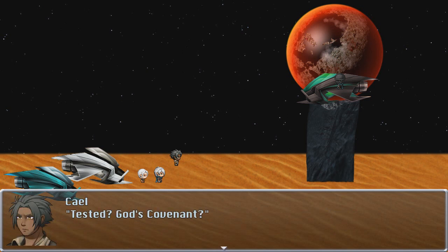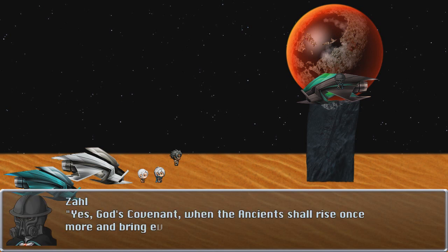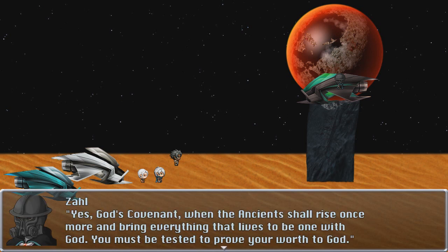Kale admits to times of self-doubt as to how he can do things or know things, but doesn't understand how his lineage plays into it — he doesn't even know the ancestors Zal speaks of. Zal responds: you profess ignorance of your own truth. The time of God's covenant is not yet upon us, so there is still time for you to be tested. God's covenant: when the ancients shall rise once more and bring everything that lives to be one with God — you must be tested to prove your worth.